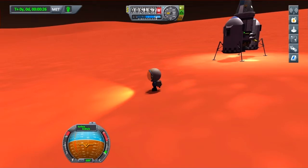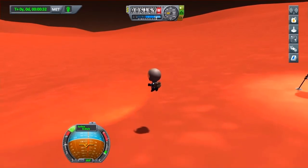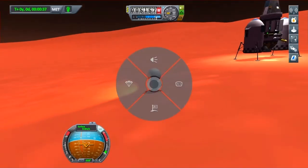It takes a lot of thrust just to give the RCS. There we go — see, he's just getting off the floor. The gravity is quite high on Doona. So let's plant our flag.